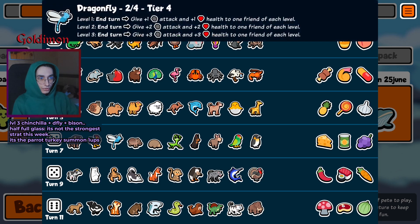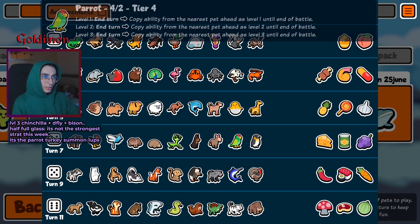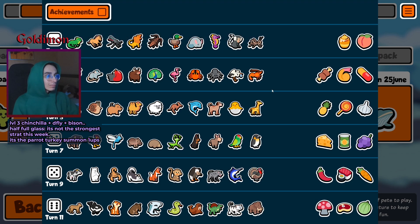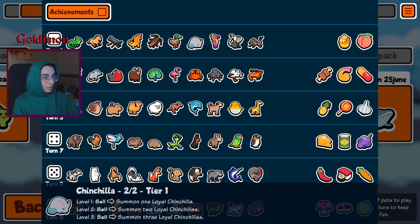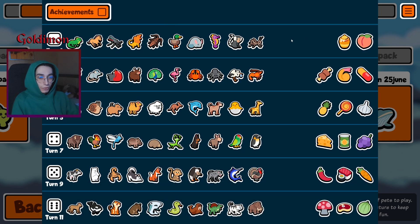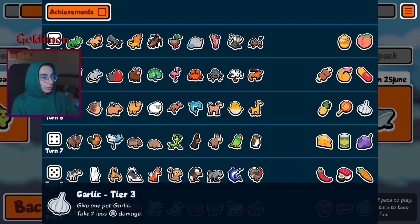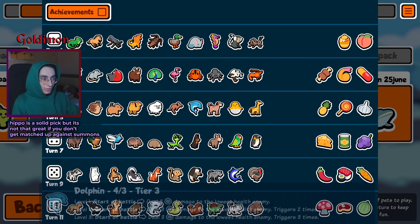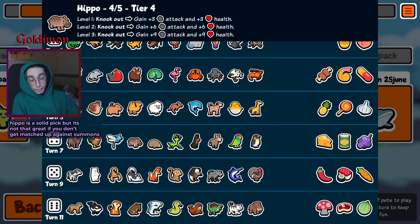Tier 4: bison, rooster, dragonfly — god damn it — hippo, golddigger, mohol, mantis, dobyman, donkey, pavit, penguin. I was a bit blind and didn't see the bison, but chinchilla is an easy level 3 — very cheap. Any tier 1 is pretty easy to get to level 3 if you get a good opportunity for a quick level 2, then you can push for a level 3 tier 1, then go bison-dragonfly. If you go dodo, you've got the rooster too. Hippo with garlic — you can use giraffe or hatching chick behind the hippo, should be pretty good.